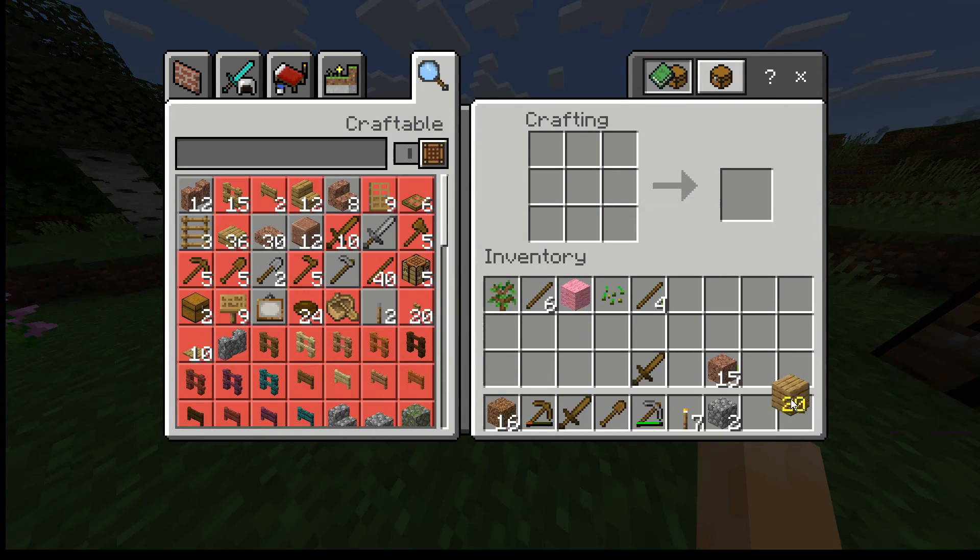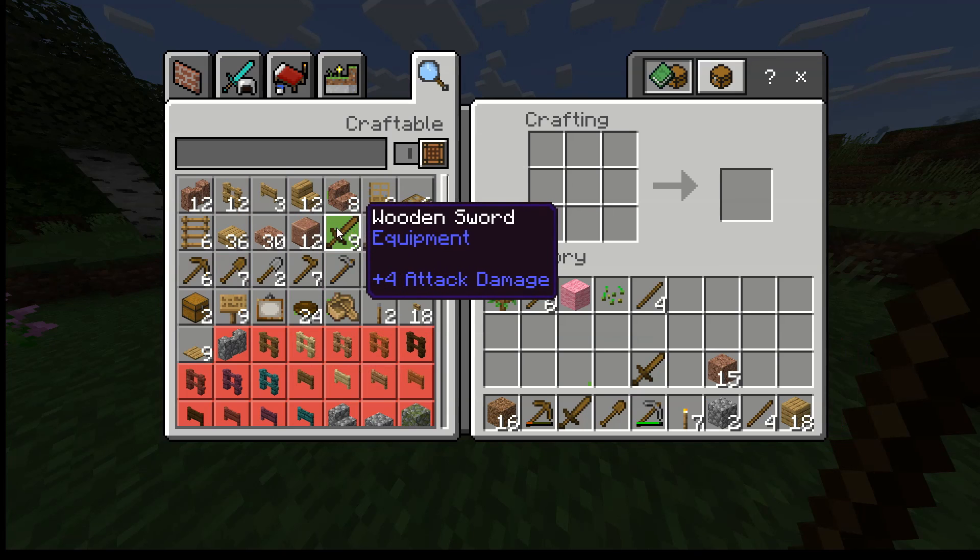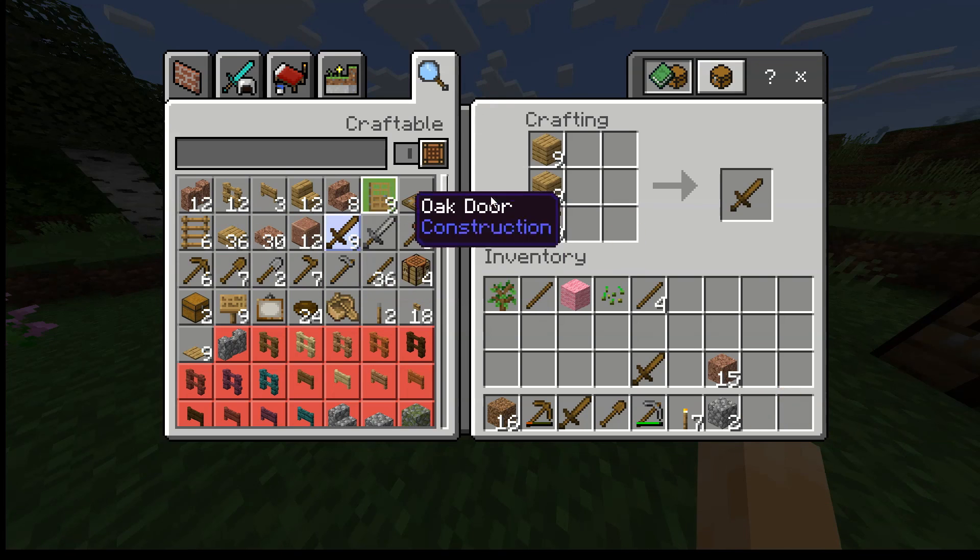Now you need to make some sticks. Drag the wood planks in a line across only two squares, and then get the sticks. Then there it is — that is what the wooden sword looks like. Just left click that to craft it.